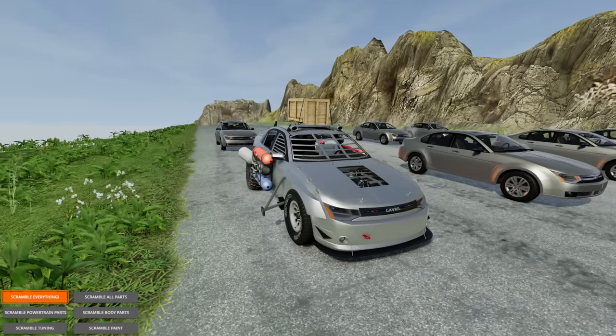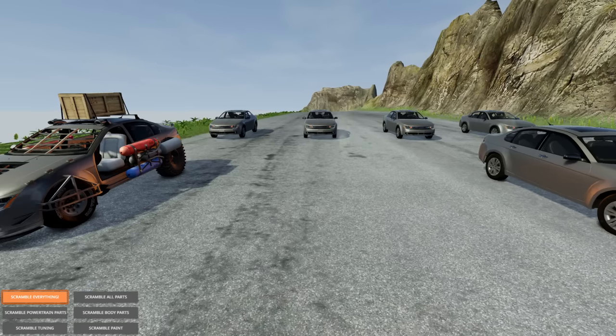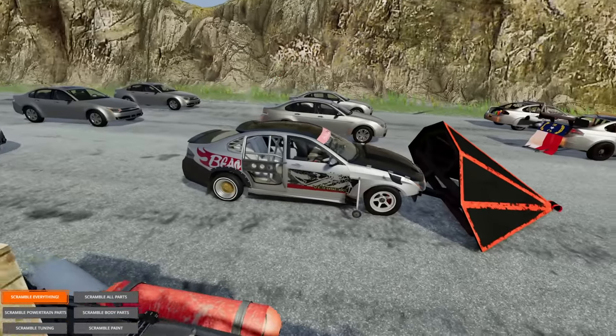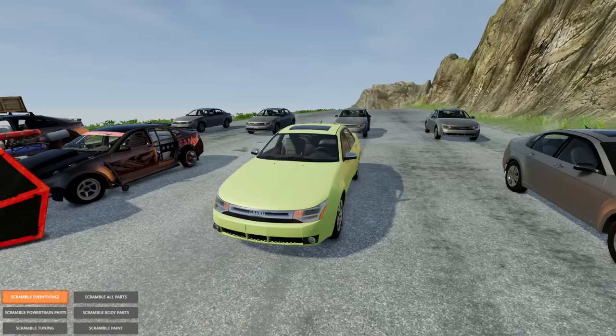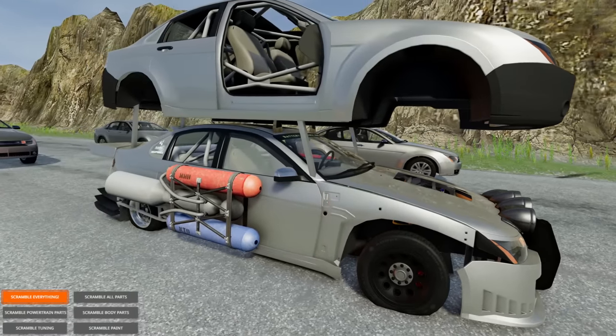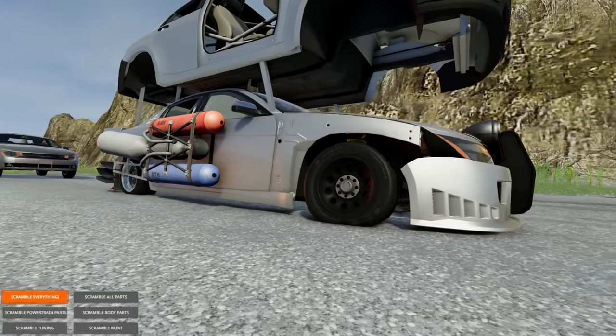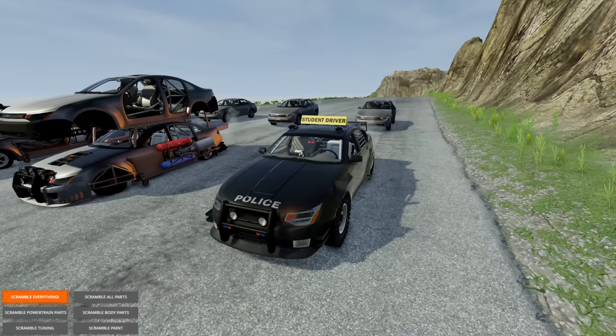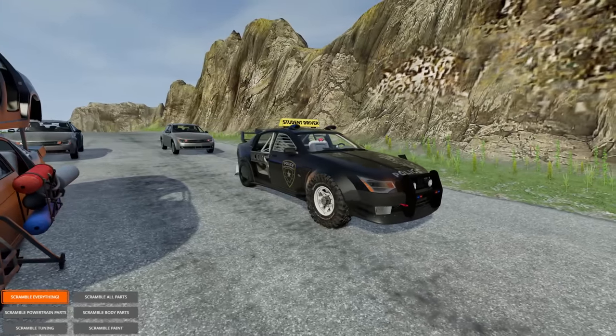This is based on a mod. What are we going to get? And what is this? It's a ramplow. Nice. Another scramble — we might have to do these with police chases. We got the double-decker! That is glorious looking. It's not scrambling the paints. Here comes the next one, and it's got the student driver with police on the front of it.